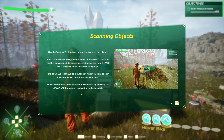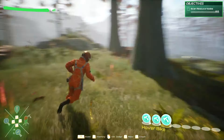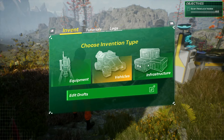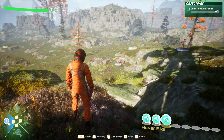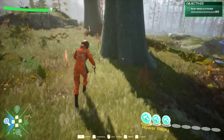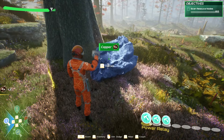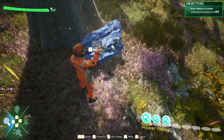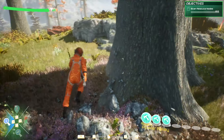You can refer back to the information collected by pressing the view back button. They're going to give me everything. Scan. Is that my scan gun? Healing. That's hover bike. Power relay. Footprint worsened? What?